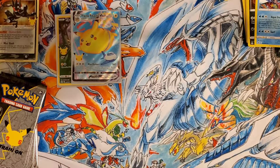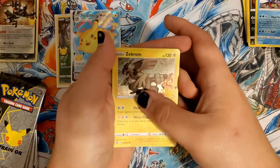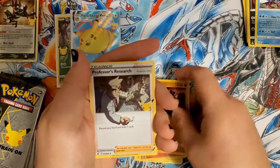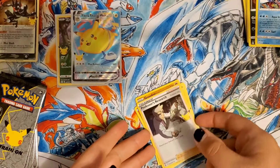All right, our next pack. We have a Zekrom, Reshiram, Groudon, and a Professor's Research. I would love to get the full art of that one.